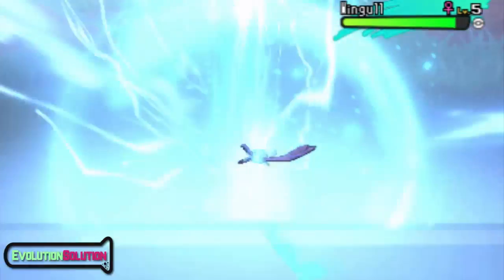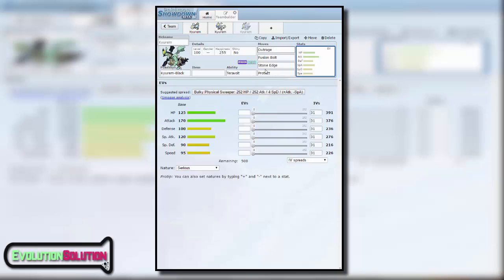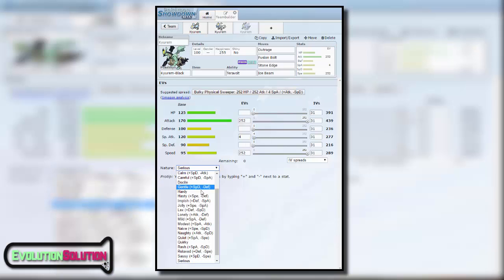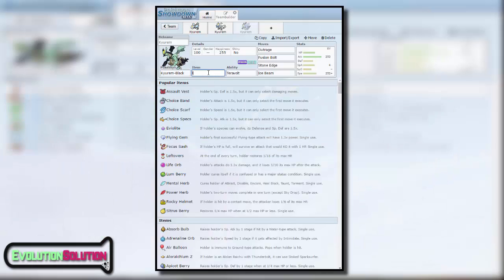The main moveset I would run would be Outrage, Fusion Bolt, Stone Edge, and as for the last move slot I really struggled. In ORAS it was able to learn Iron Head via the move tutor which was awesome, but if you're unable to obtain Iron Head, a non-attacking move like Protect could go down really well to scout what your opponent will do next. However, even though it's a physical attacker its special attack isn't to be sniffed at, so don't be afraid to run Ice Beam as its base 120 special attack stat is still fantastic. Here I would run the Naive nature with max attack and speed, with a bit of special attack investment if you do choose to run Ice Beam. I'd give Kyurem Black the Lum Berry so it can cure itself from confusion after using Outrage or if it gets burnt by pesky Will-O-Wisp users.